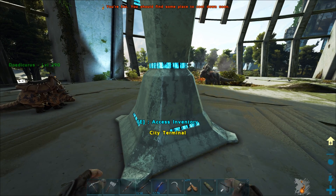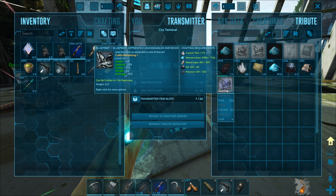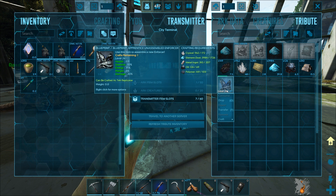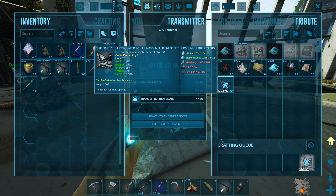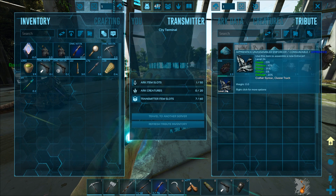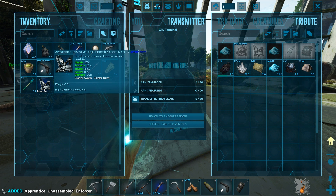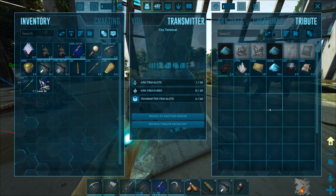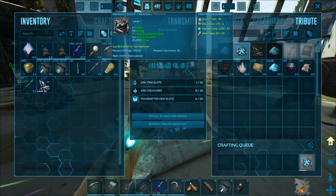Okay, so we should be able to craft this blueprint in here. You can! Amazing. So instead of a level 1, we're gonna have a level 24 — that's cool. And let's make a couple scouts then — let's make three of those. We're gonna have a lot of stuff left over here.